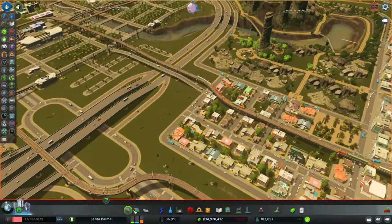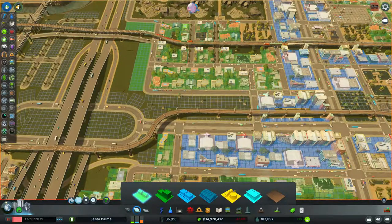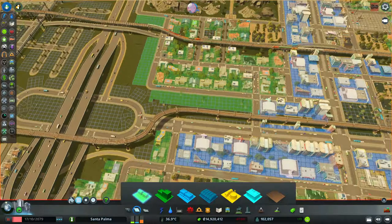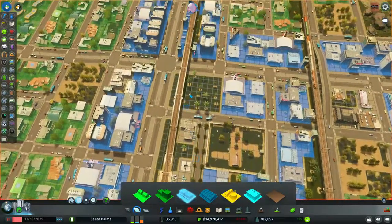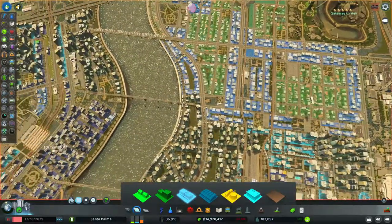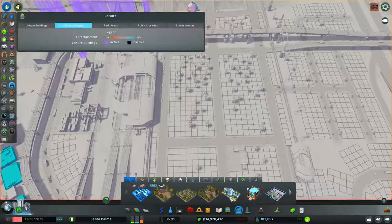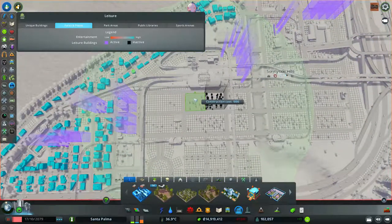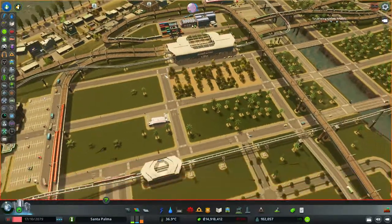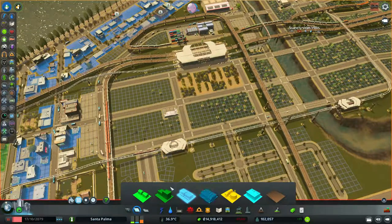I'm going to zone a little low-density residential here and here as well, filling up these empty spaces. This area for sure needs a park to raise the land value. I think I can squeeze in two parks here — this generates a lot of noise, so putting parks here and some commercial buildings creates a sound barrier.